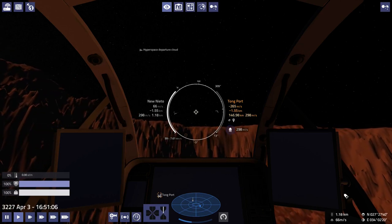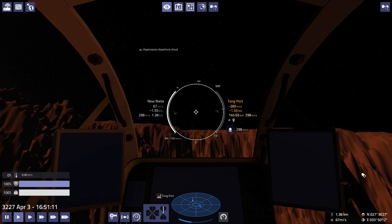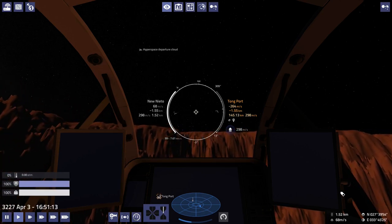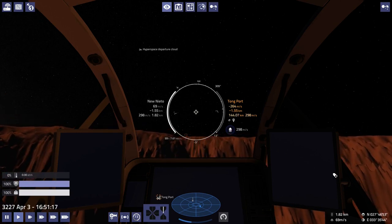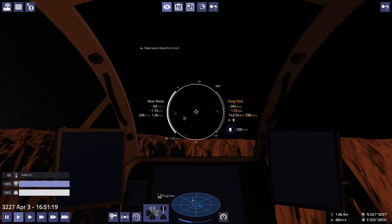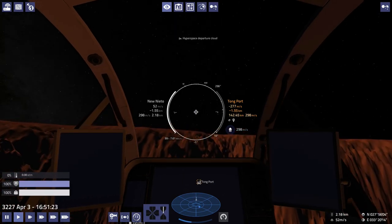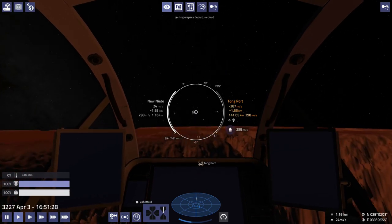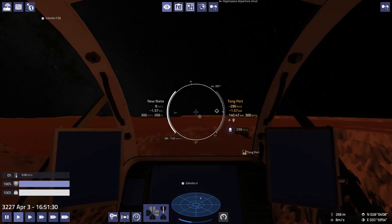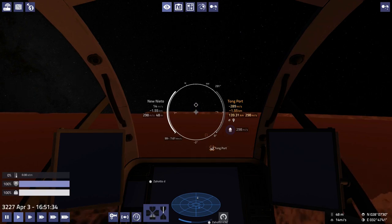You start seeing some strange things every once in a while. But you could land and then get out in your little buggy - your SRV, something like that - and drive around on the surface of these planets, and it just was really nice.